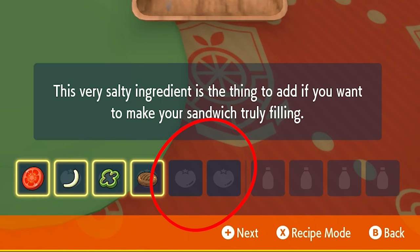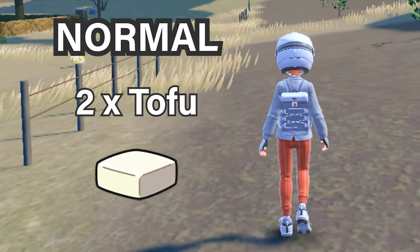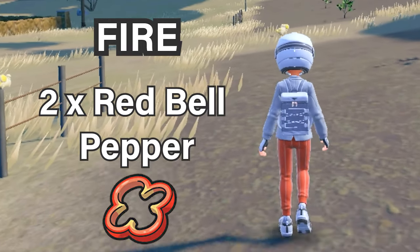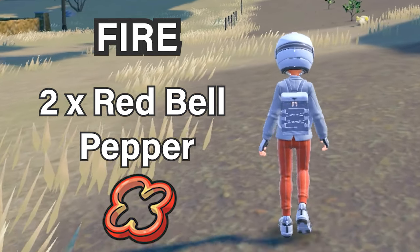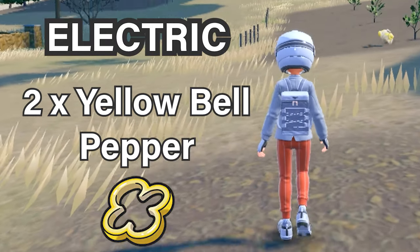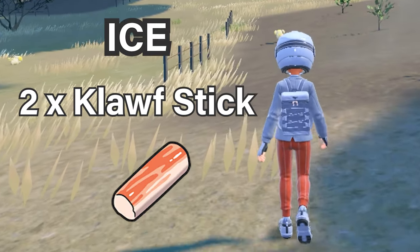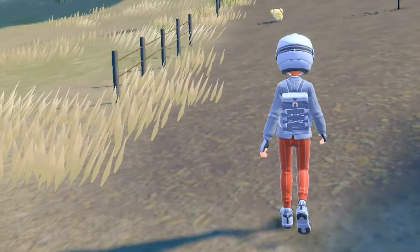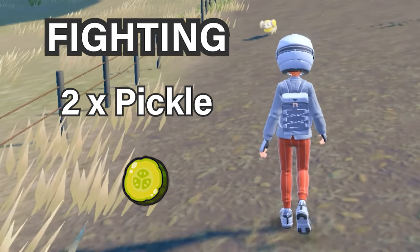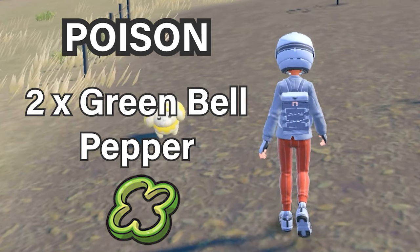For the actual typings, for the two ingredient slots: for normal type, you need two tofu. For fire, you need two red bell peppers. For water, you need two cucumbers. For electric, you need two yellow bell peppers. For grass, you need two lettuce. For ice, you need two clout sticks. For fighting, you need two pickles. For poison, you need two green bell peppers.